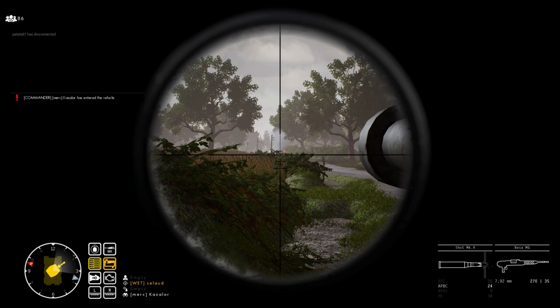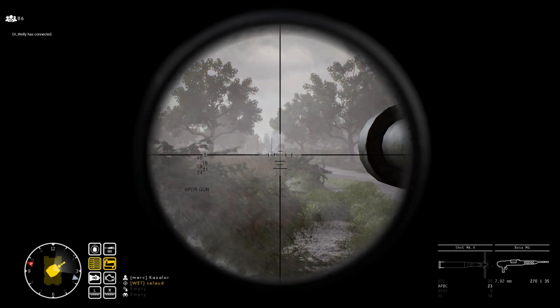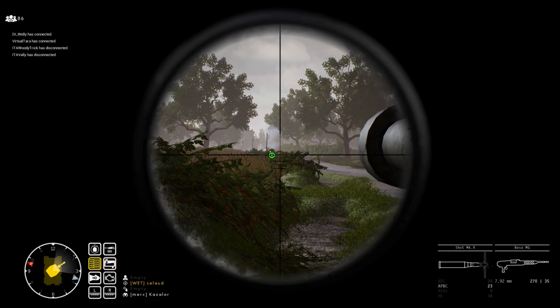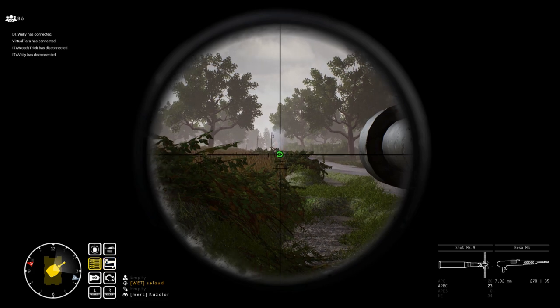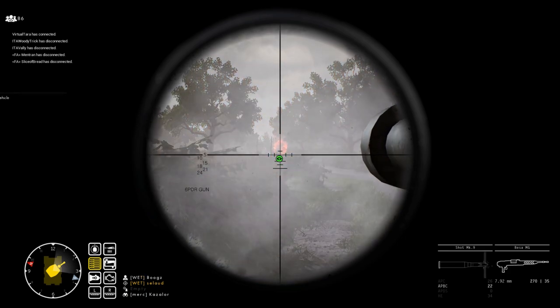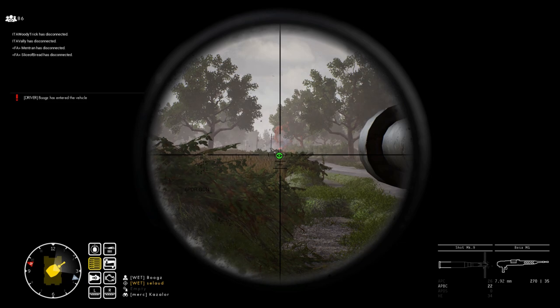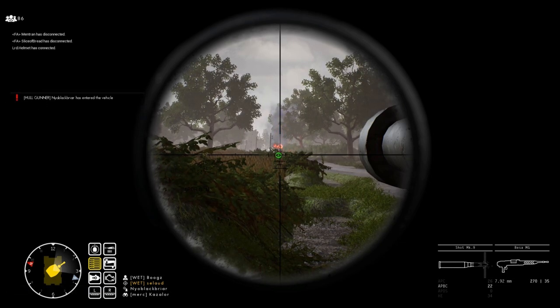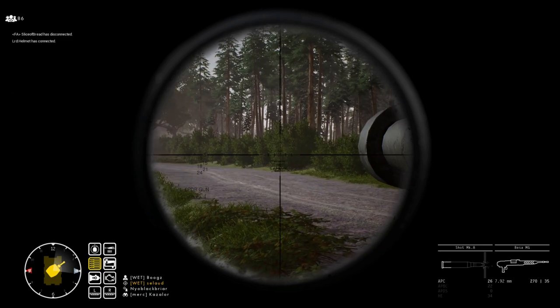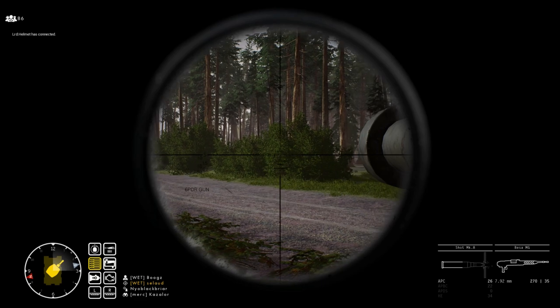Now on to the light tanks. The Daimler has AP and APHV, or armor-piercing high velocity, and it also gets APHE. These rounds have similar penetration overall, but the APHV boasts the highest penetration values, and the APHE will provide the best post-penetration effects, yet it has the lowest penetration of the three. In this tank, I suggest using the AP and swapping to the APHV when you need a little something extra.